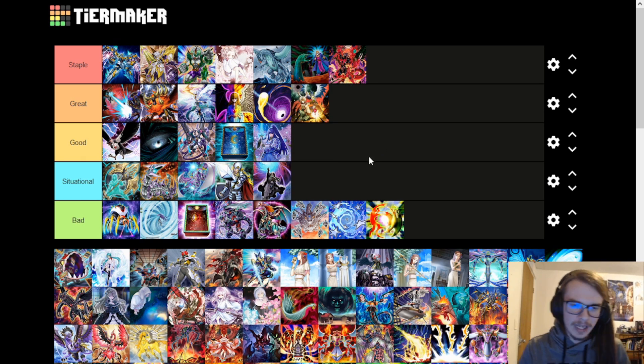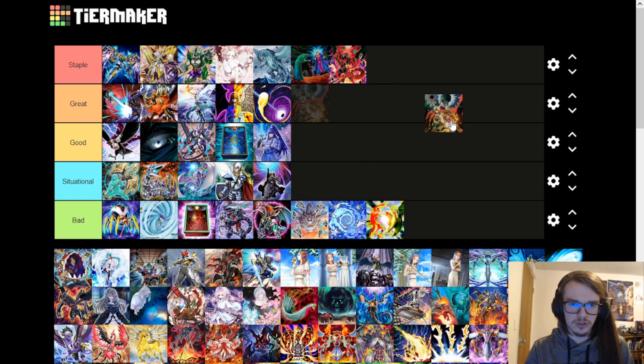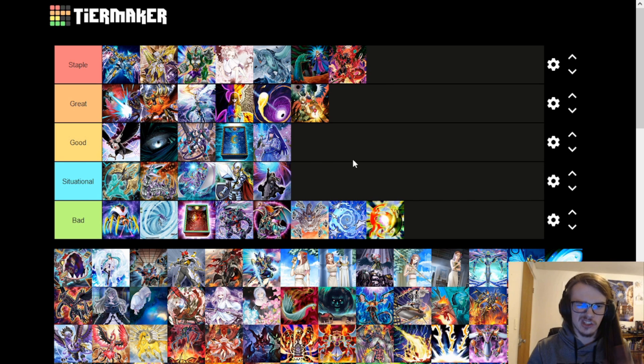Droll and Lock Bird is great — just a solid card. It shuts down a lot of decks in the current metagame. Even just preventing an additional search, even if they're only going to search twice, is sometimes enough. Against decks that search a lot like Floowandereeze or Drytron, being able to turn off their turn and say 'you don't get to play the game' can sometimes just win you the game. It's either absolutely insane or just kind of okay — sometimes they won't even activate.